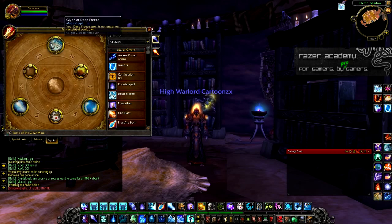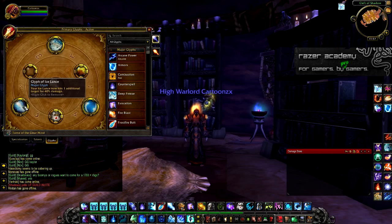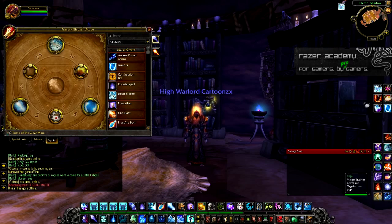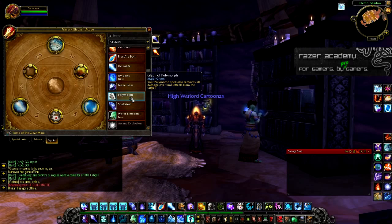For Glyphs, they're very interchangeable and preference-based, but I go for heavy AoE damage. I take Glyph of Ice Lance, which fires a second Ice Lance hitting your target for 40% damage, and the Glyph of Deep Freeze, which takes Deep Freeze off the Global Cooldown—very vital since Deep Freeze is only 4 seconds now. I also take Glyph of Armors, which increases the defensive effect of each armor by an additional 10%, reducing physical damage taken by 16% instead of 6% with Molten Armor.